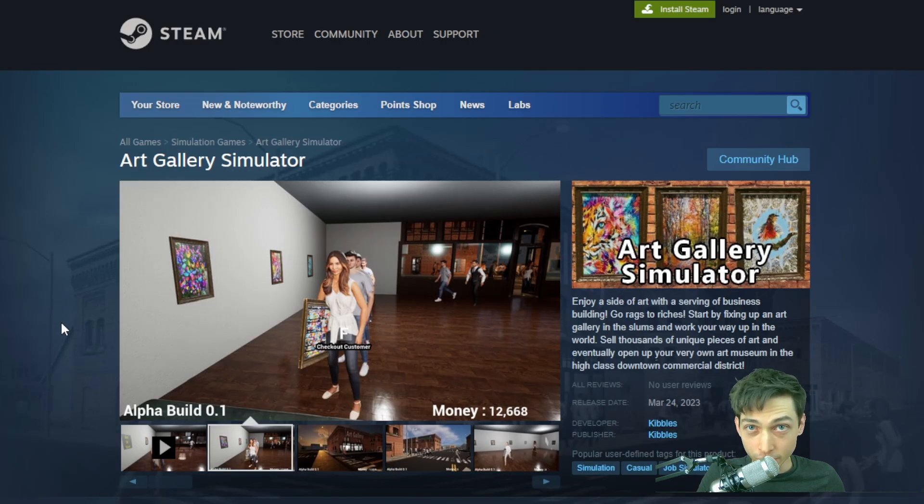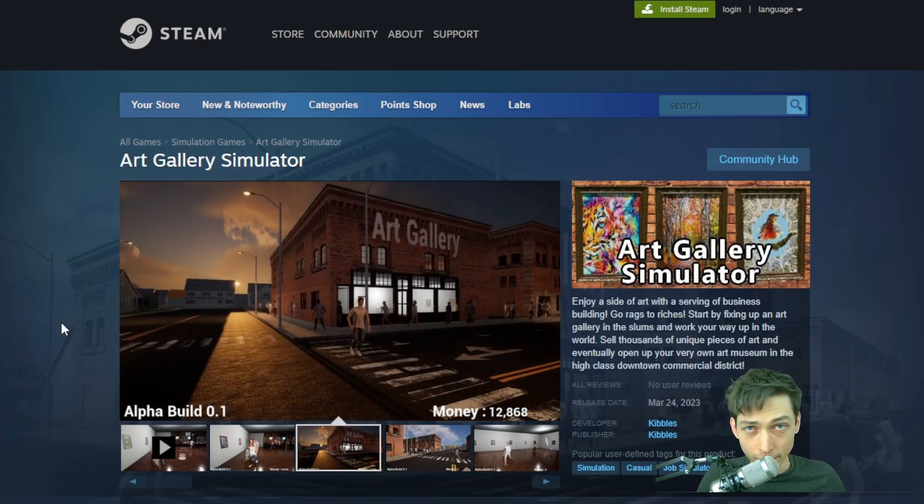I'm making my own game in Unreal Engine 5 and in this video I'm going to share all the details with you. This game is a simulator game and I've named it Art Gallery Simulator. I just launched the Steam store page today.